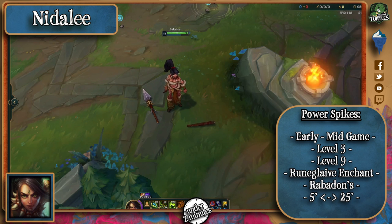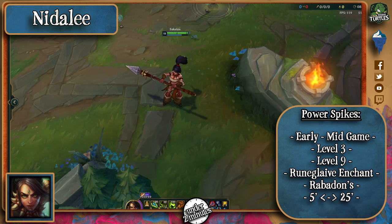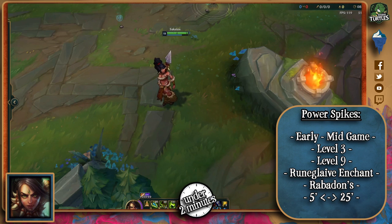Like all champions with a transformation ultimate, she has a very good early game and gets especially powerful when she hits level 3, simply because she gains access to all her kit already. She's especially strong in the early game and gets weaker and weaker as the game progresses. Just don't allow her to snowball. Be careful when she finishes a jungle item with the Runic Echoes enchantment — it makes her kit and burst potential rise a lot.